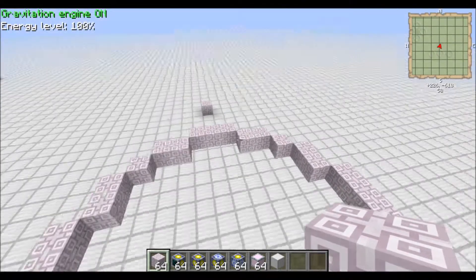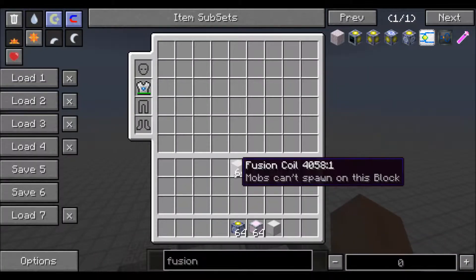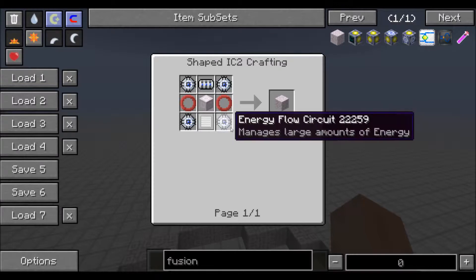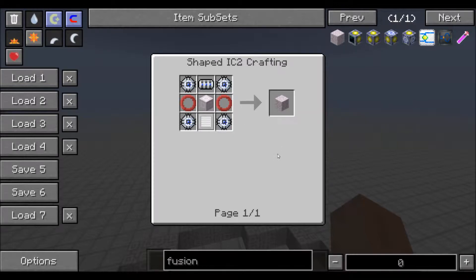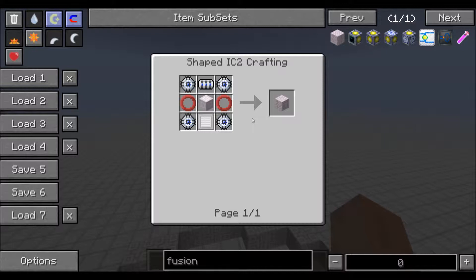First, you're going to start off with your fusion coils. These are expensive — the fusion reactor is unbelievably expensive. It is not going to be anything you're going to get anywhere close to when you start your world. It's going to take forever. I had pretty much access to infinite resources within just a couple days of playing, and it still took me an unbelievably long time to do this.